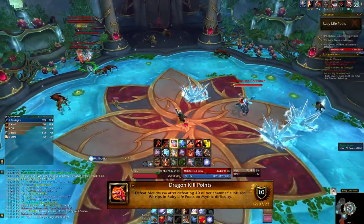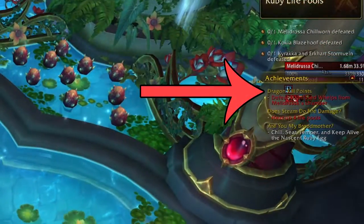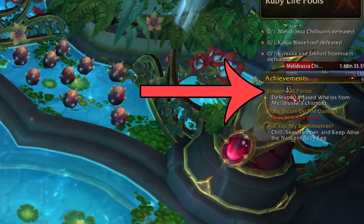For the dragon kill points achievement, all you need to do is run over the eggs in the pools around the room. This will spawn more adds for you to kill, and if you're tracking the achievement it will turn white when you've got all 40, and then you can kill the boss.